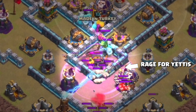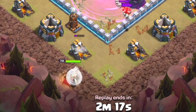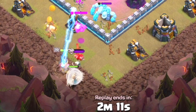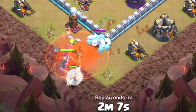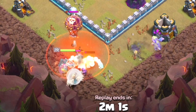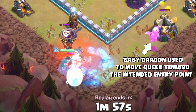The clan castle troops have been pulled out. The archer queen is placed down on the bottom side of the base along with her healers, and we're going to have a clan castle lure happening here. It's incredibly important that we get rid of both ice golems as well as the baby dragon and balloon. A poison spell is placed and a wizard, and they're going to be tied up there for a moment.